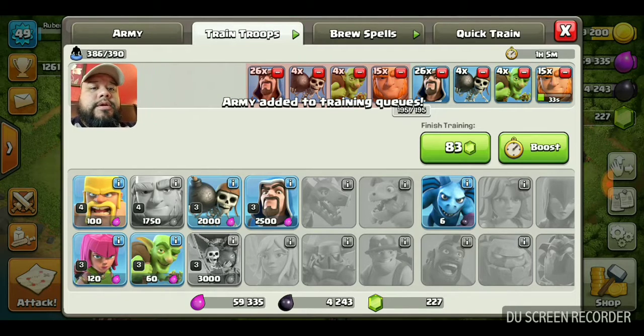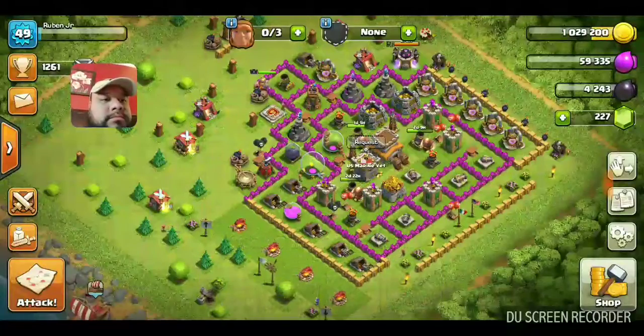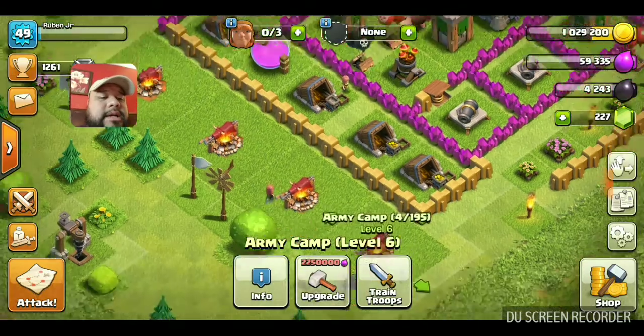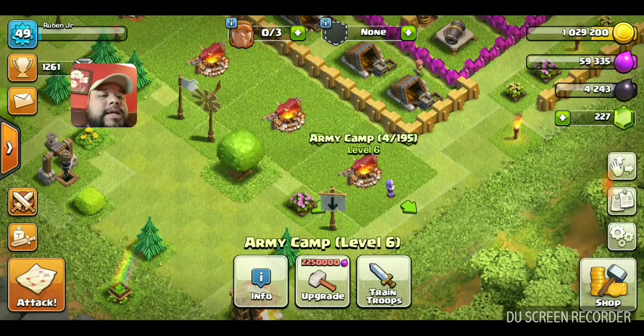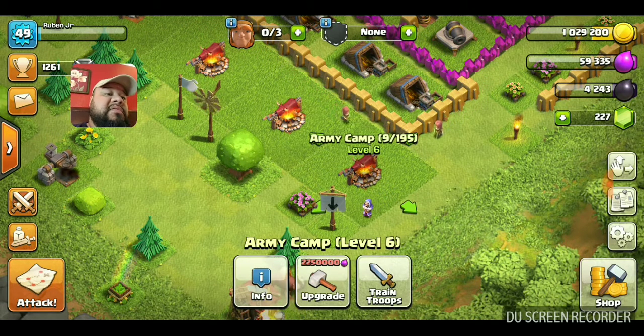The ones that are reddish - that's the second army, which won't be available until I use the first army. I don't want to say kill off - use the other army.